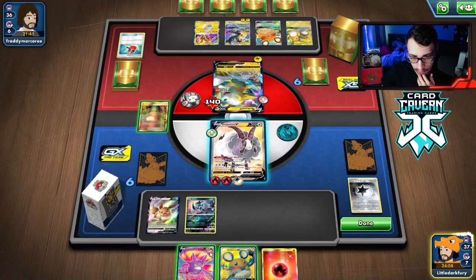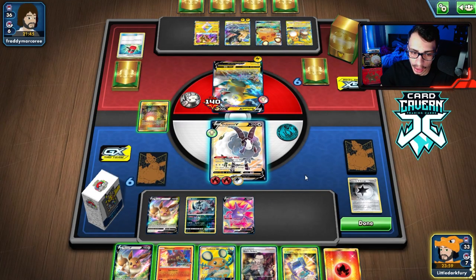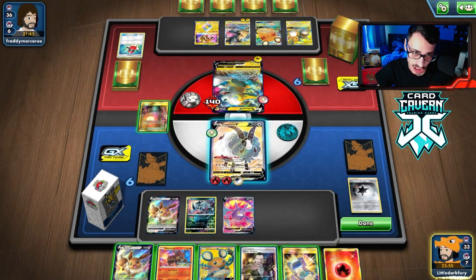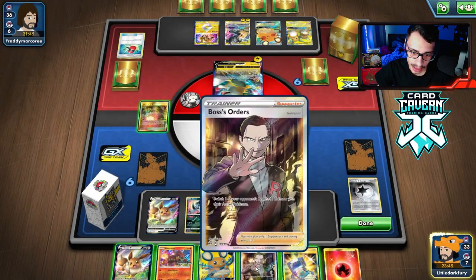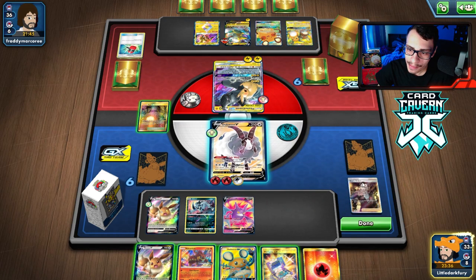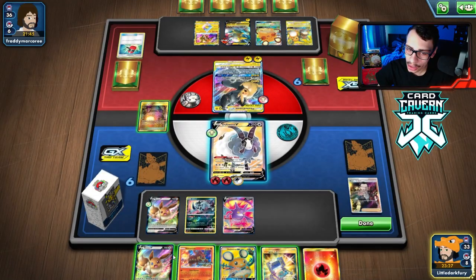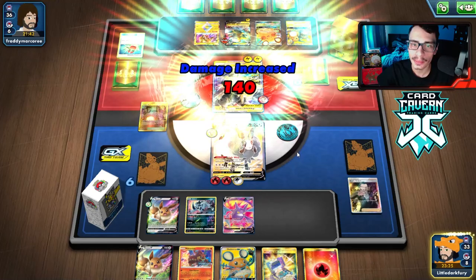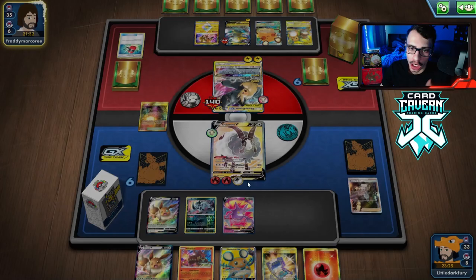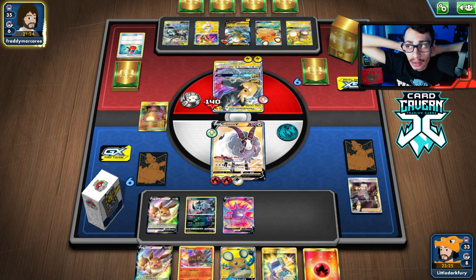If we're already doing the two-shot game on VMAXes or Tag Teams, we might as well just hit the Pika ROM early. We'll Revenge Blast for 140 and now we can G-Max Cuddle if they get a Big Charm on it. They might Crushing Hammer me and remove my Energy, leaving us stuck doing 120. They could go Big Charm, remove Energy with a Hammer, and then we can't knock it out with Volcanion Double. We can also save the Eevee VMAX for when they Tandem Shock — then evolve out of the Paralysis.